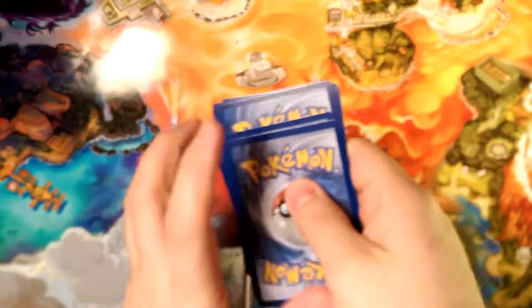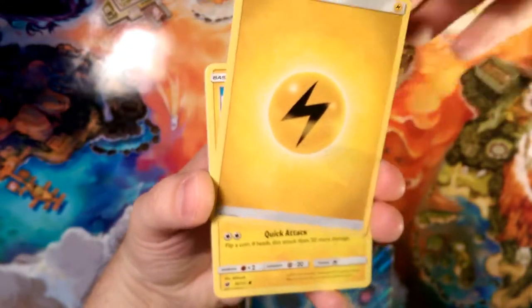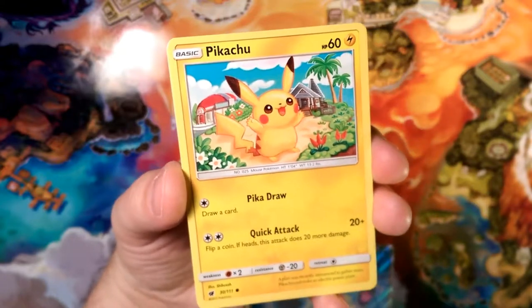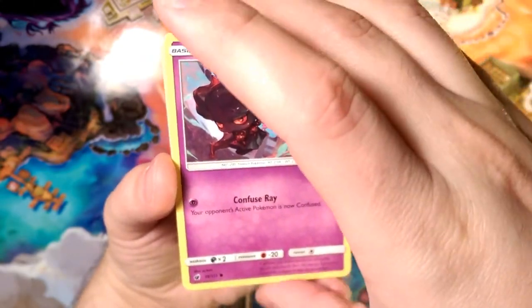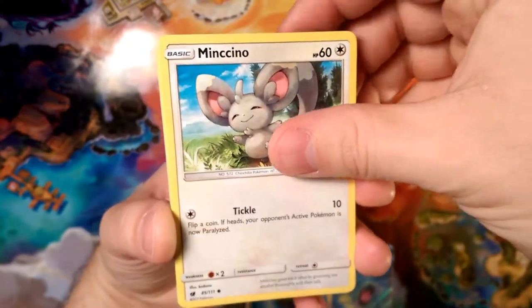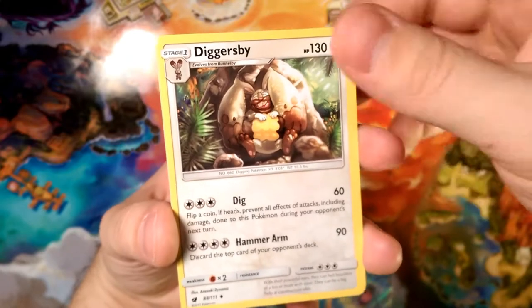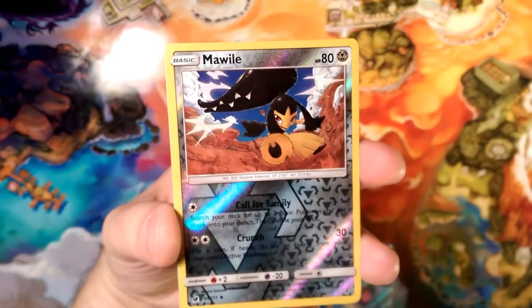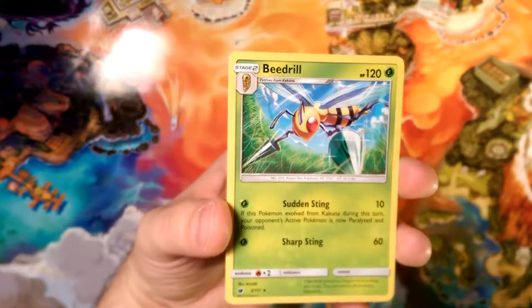One, two, three — energy! It is time for the new year, and the energy for the new year is Electric. We got Pikachu, the mascot, starting it off. Geodude is hiding in a hole, Misdreavus is confusing. Altar of the Moon, Mawile — he is just so happy. A new Mawile, a Sea of Nothingness, Graveler, and our rare is a Beedrill. Not the best on the last pack.